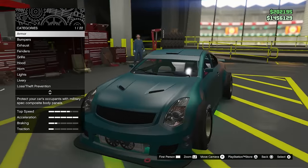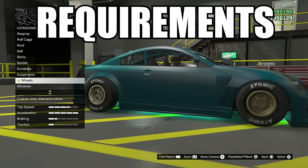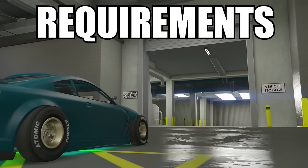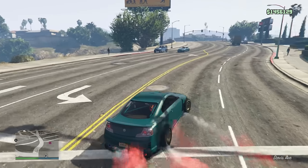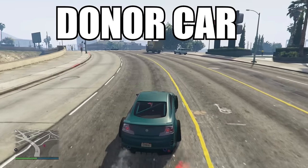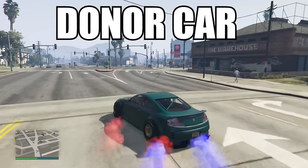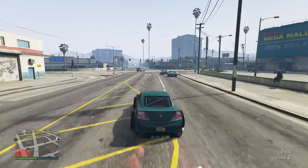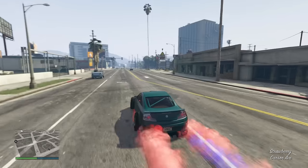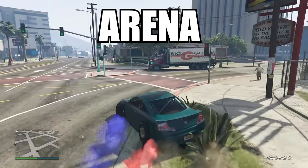I know some people won't really like this glitch but it's the only one that works solo. Before we get into this video, make sure you watch this part — it's going to be really important. These are the requirements. The first thing you're going to need is a donor car. If you don't know what a donor car is, it's basically a car with F1 wheels or Bennies, or just a regular Benny's car.